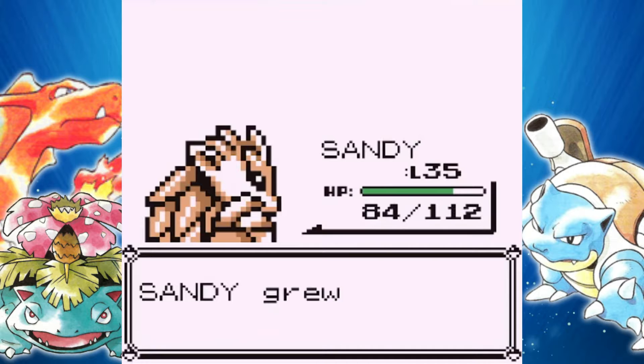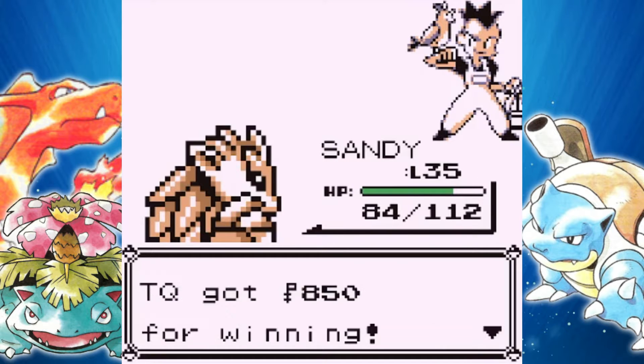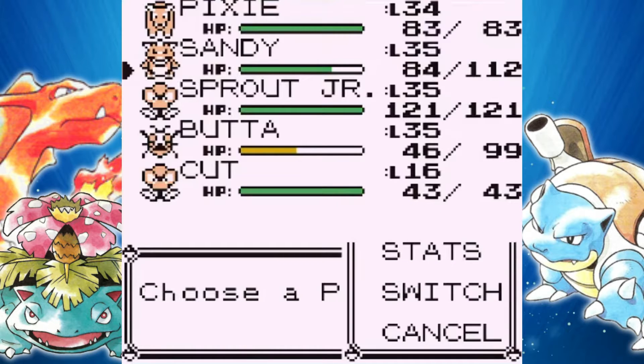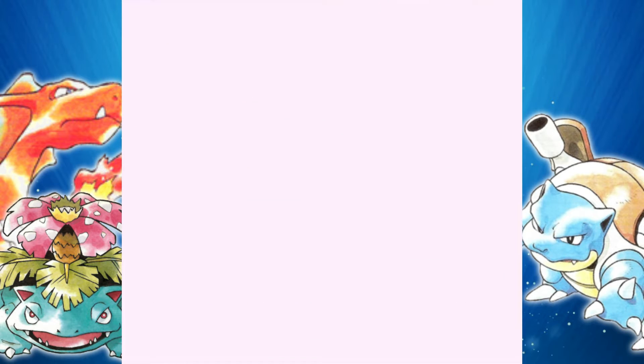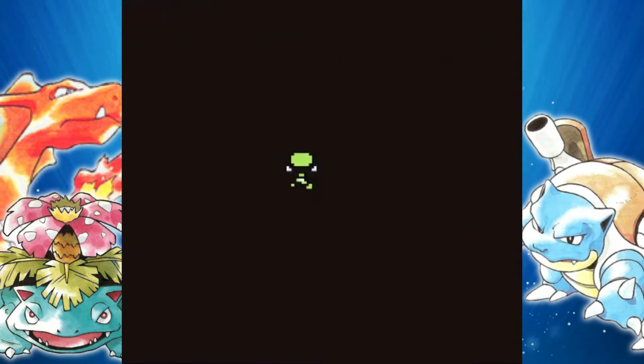An exciting thing in this video is that we'll be getting Ninetales. I need to withdraw the Fire Stone from the PC here in just a second. Once we get to level 35 and get Flamethrower on Vulpix, we will immediately be evolving him. But for now, Route 18 is very short — as you can see, that is it for this place.